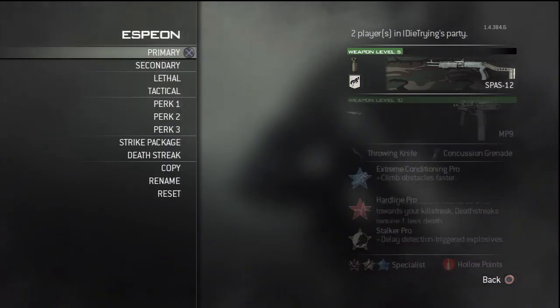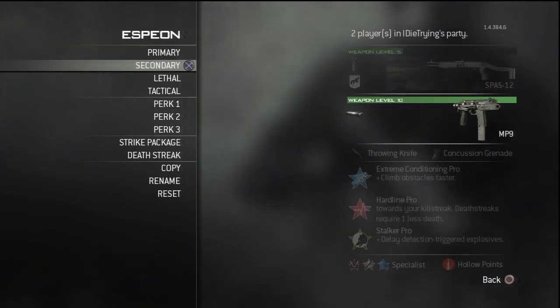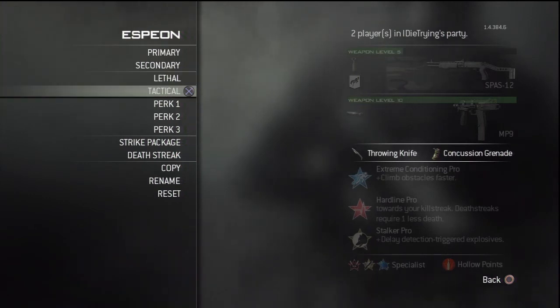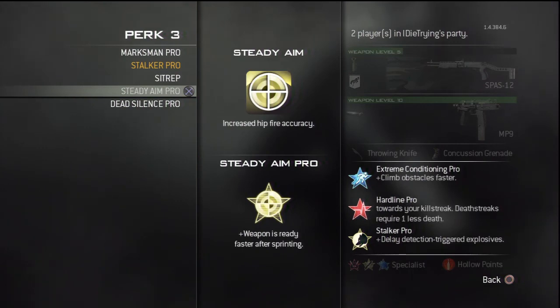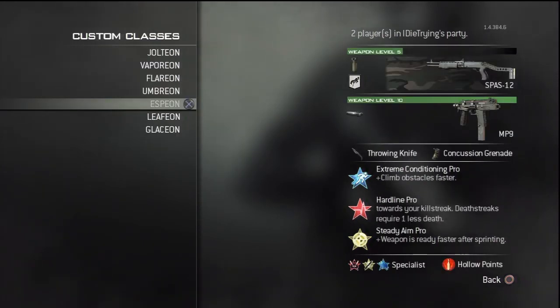My rushing class is the Spas because once you get Damage and Extended Mags on there, it's random one-shot kills — from all the way across the map to up close, it just kicks butt. The MP9 — if you need to get silent kills while flanking around somebody and you want to kill people without them noticing, that's kind of your gun. Throwing Knife and Concussion Grenades. Extreme Conditioning to get over obstacles and run for a long time — because it's a rushing class. Steady Aim because a smaller radius for bullets to fly out of, more concentrated, equals more one-shot kills.